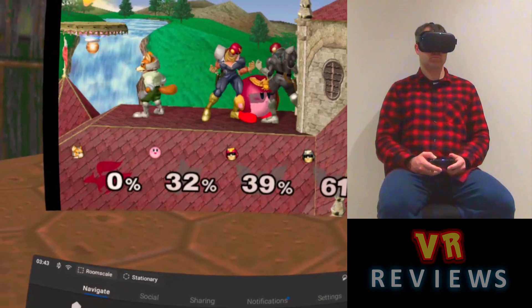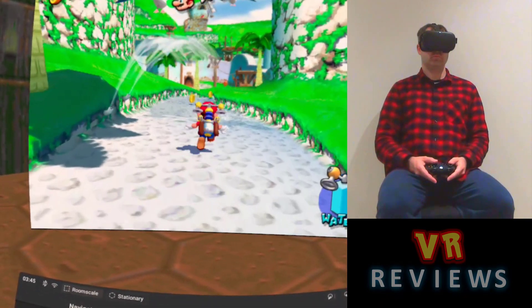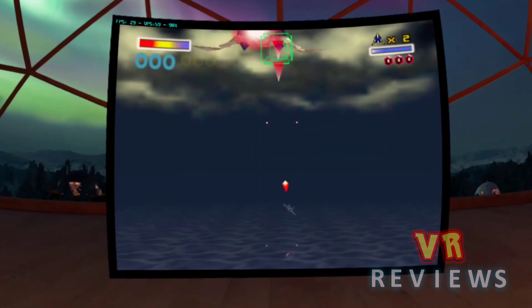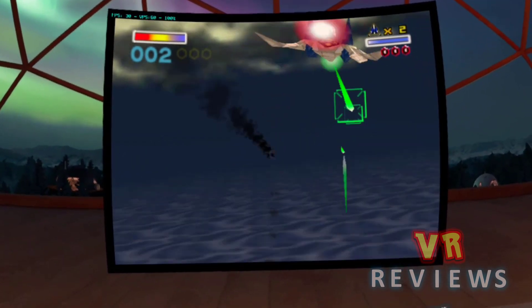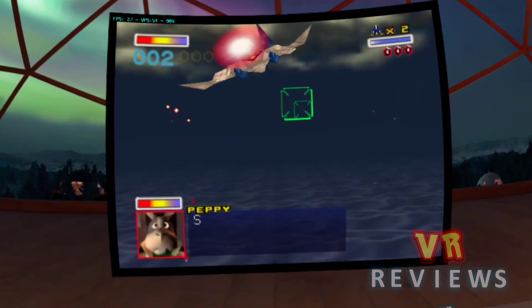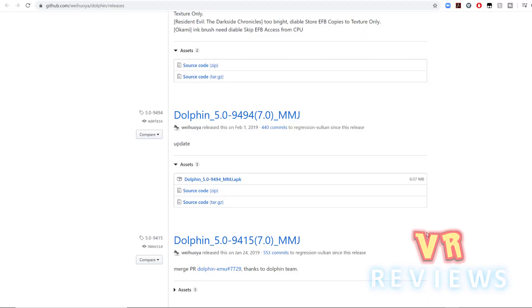Smash Brothers worked quite well, as did Super Mario Sunshine. You can also play N64 games, although the Dolphin emulator doesn't officially support them. You can get some cracked N64 games that work on the GameCube — here I'm playing Star Fox and it works really well. You can even crack the N64 ROMs yourself; I have a link in the description below that guides you on how to do this.